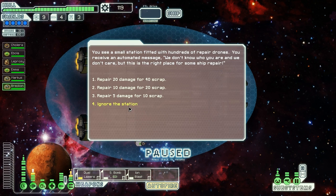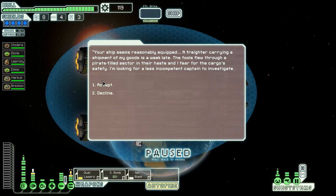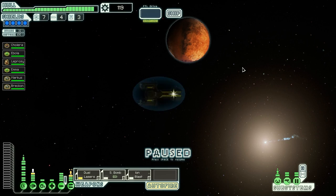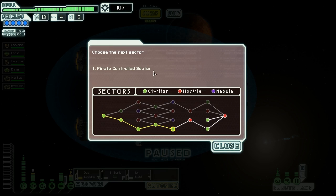A small station offers repair drones, but we don't need any repairs right now — especially not at that cost. We arrive at a populated sector where a merchant is mass-broadcasting our quest. They want us to investigate a freighter that flew through a pirate-filled sector and is a week late. We accept: a quest marker has been added to the next sector. We hit the exit — at the Long Range Beacon there's a ship refueling station. We purchase six fuel for twelve scrap. Now we jump onwards to the first hostile sector in this game: the pirate-controlled sector.